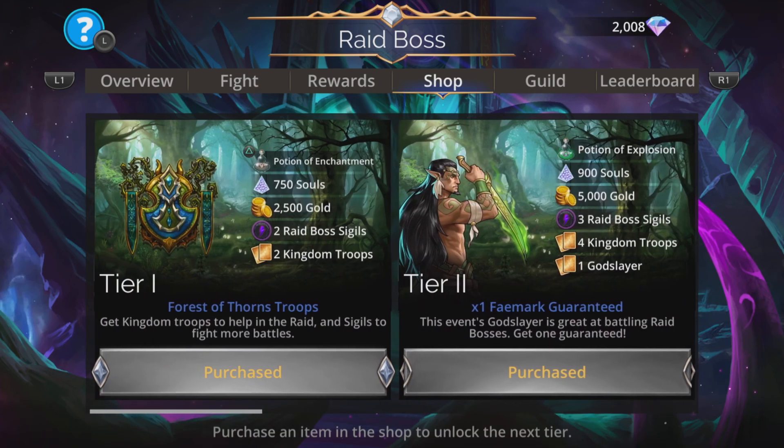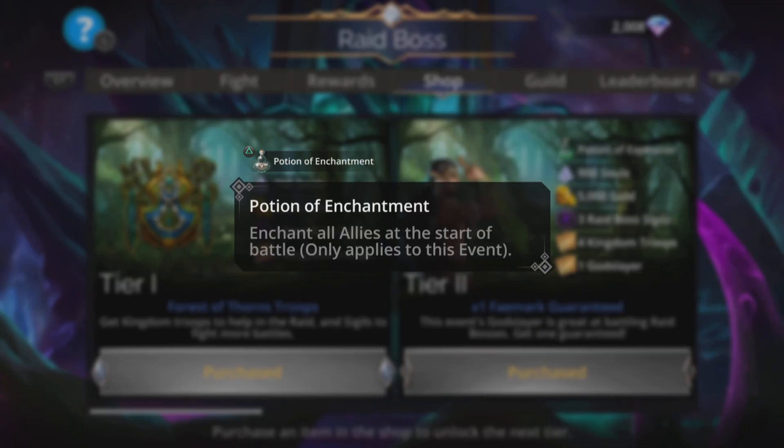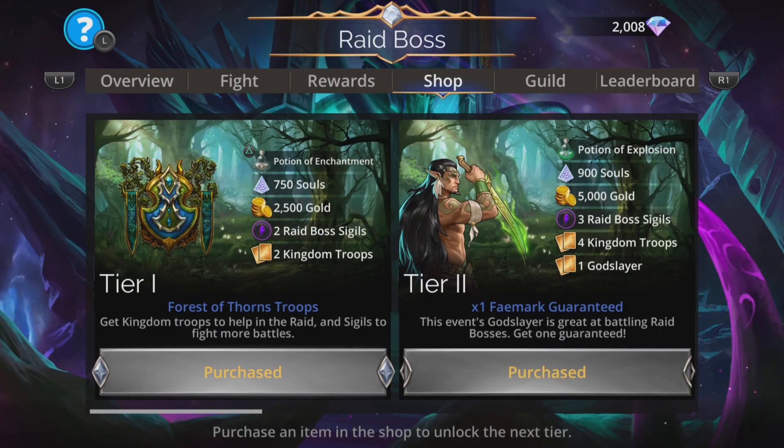First things first, you can pop to the shop and grab yourself a Tier 1. This is going to give you a potion of enchantment — enchant all allies at the start of battle. It applies to this event only, but it is for the entire event and you do this with your guild.